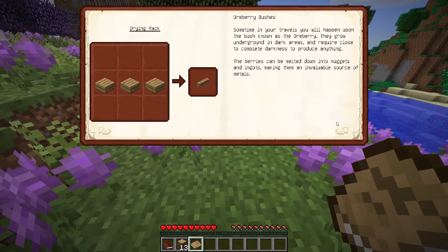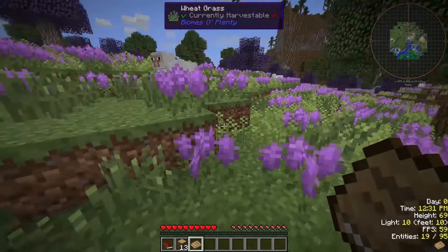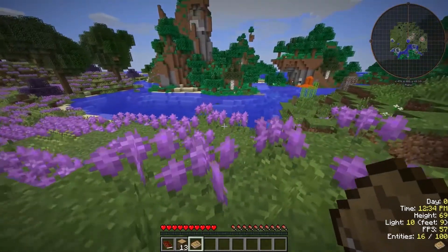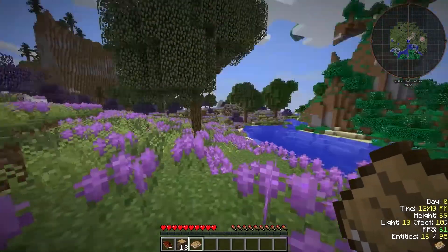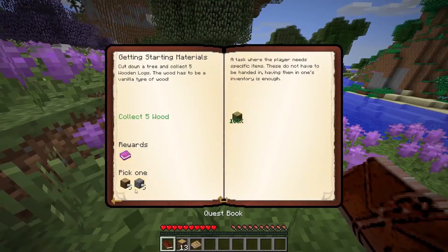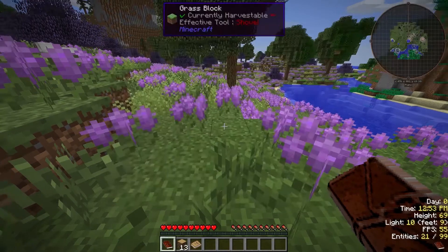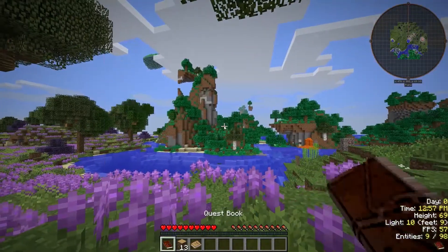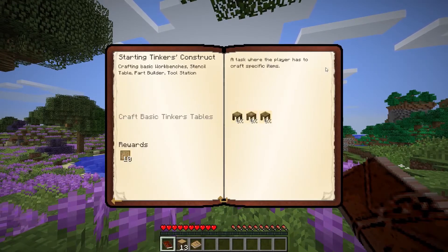There's a drying rack — oh nice. We can put meat up to dry, basically make jerky. That's going to be a lot of fun. What's next? I'm ready to smelt ores — craft a furnace. But I can't craft a furnace just yet. I have to go and build a part builder, a stencil table, and a tool station first.